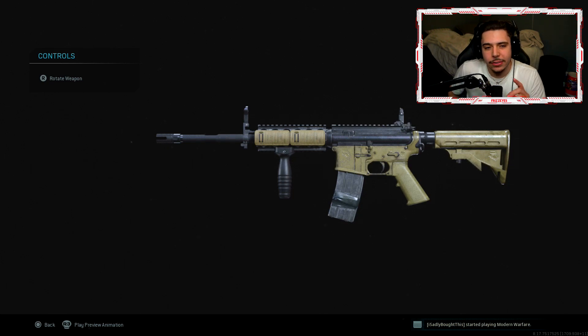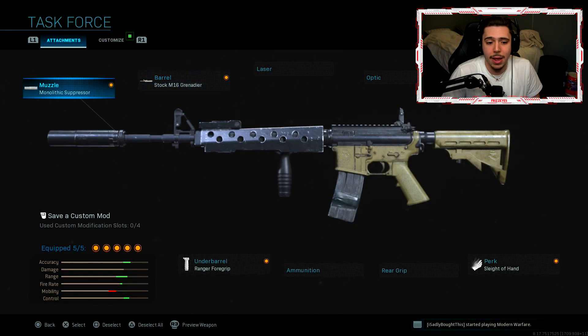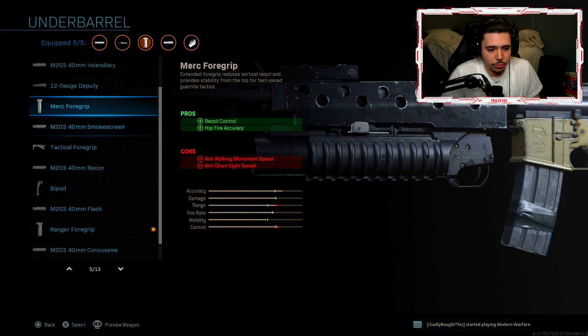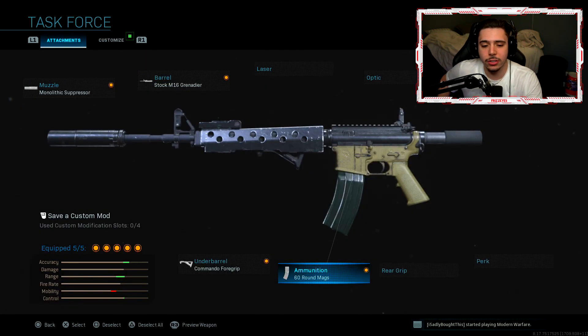And once you guys see this in-game, it's going to remind you of another weapon in Modern Warfare. I'm going to have all these attachments on, and then I have another game where I have my personal favorite setup on, which is Monolithic Suppressor, the M16 Grenadier Barrel, no stock, Commando 4 grip, and then 60-round mags. The iron sights when you throw this setup on — my favorite. I'm actually going to be rocking this specific M4A1 setup from here on out just because of this variant, man. It's amazing.